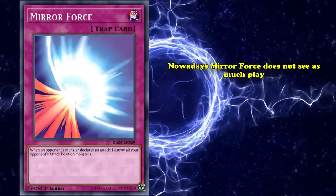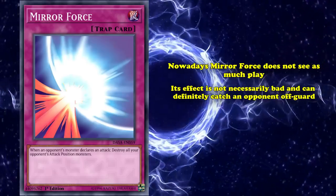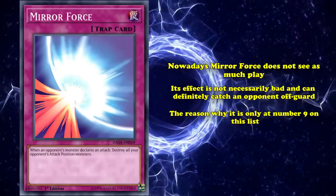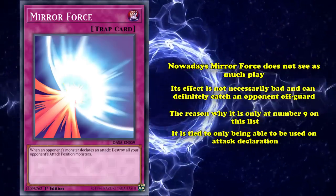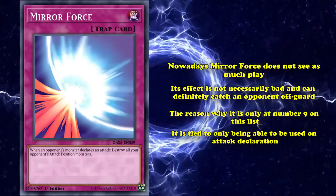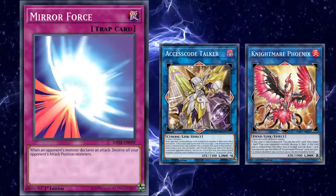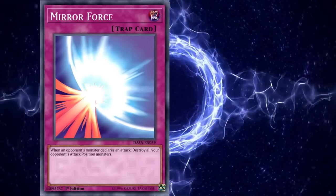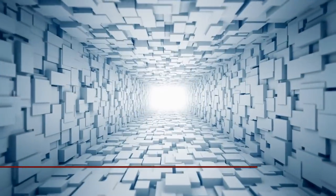Nowadays Mirror Force doesn't see as much play and it's even at three copies. Its effect isn't necessarily bad and can definitely catch an opponent off guard. However, what hurts Mirror Force — and the reason it's only at number 9 despite its influence — is how conditional it is compared to other board wipes. Because it's tied to attack declaration only, it can't really be used to interrupt your opponent and is often subject to removal from cards like Accesscode Talker or Nightmare Phoenix before it can be used. Still, due to the card's notoriety and the way it made people change how they played the game, Mirror Force absolutely deserves a spot on this list.